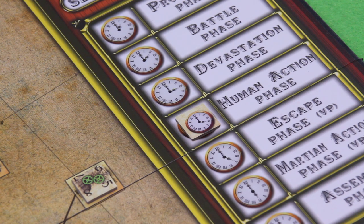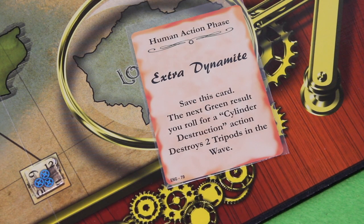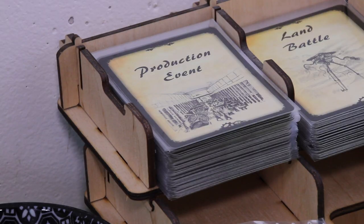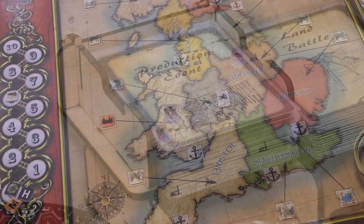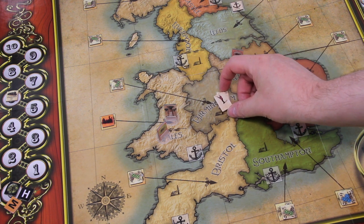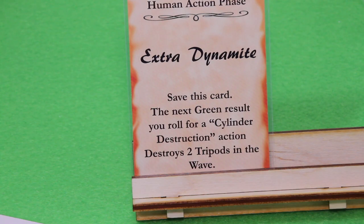Moving into the human action phase, we resolve our event card: Extra Dynamite — save this card, and the next green result you roll for a cylinder destruction action destroys two tripods in the wave. That's awesome, definitely want to hold on to this. During the human action phase I can move units, build powder kegs, or attack cylinders. I'm realizing I maybe should have built an infantry unit instead of a field gun, since infantry can attack cylinders before they become waves and destroy tripods. But that's still something I can consider for the next round, especially with the extra dynamite card.